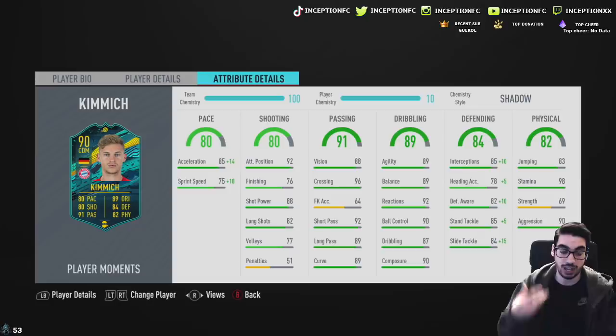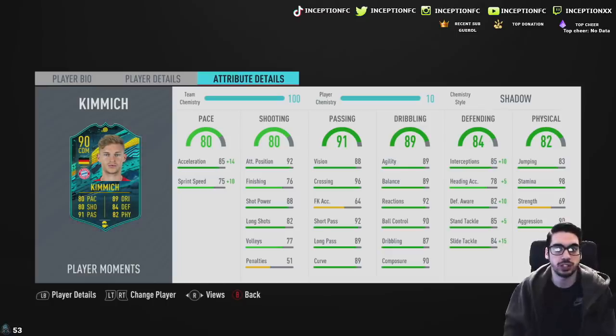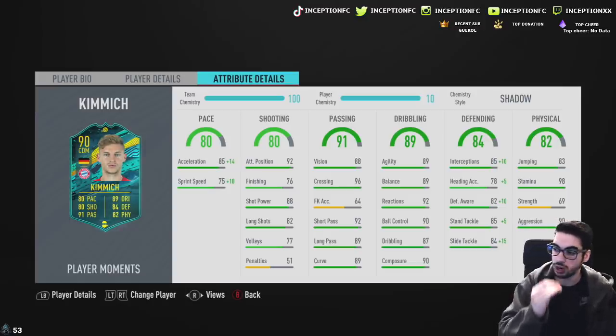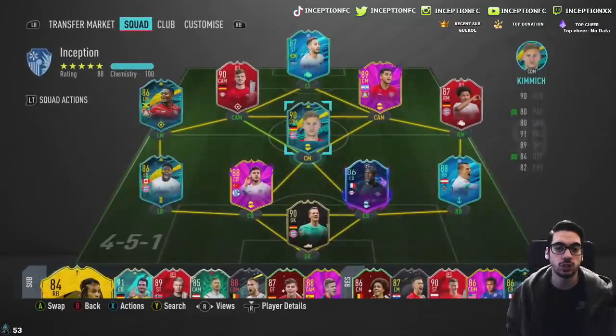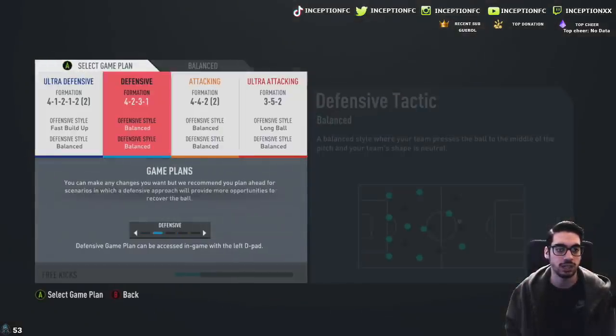The whole thing about this card is going to be really aggressive attacking play and really aggressive defensive play. Having good defensive stats as well as the high-high work rates and 98 stamina, I expect this card to pretty much be all over the pitch. I hope that it's very similar to Cunha's card - the new Shape Shifters card - I really like that one. So hopefully this card is significantly better, which it should be by the stats. Let's go try him out.